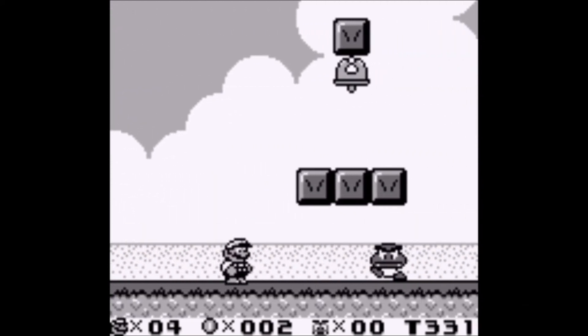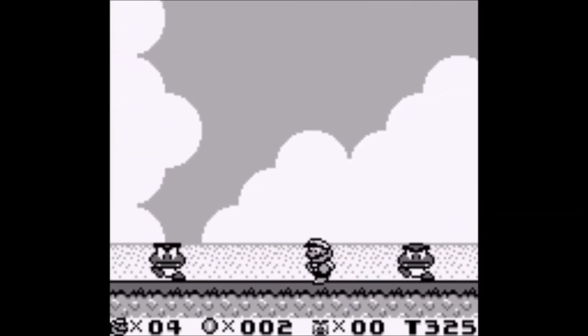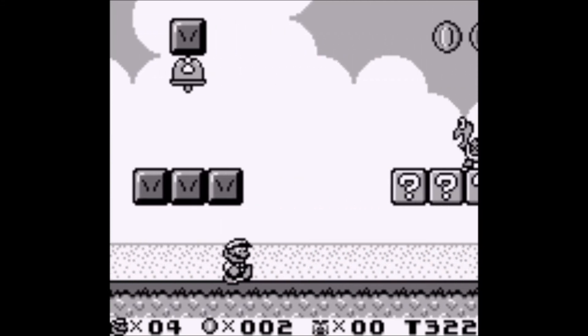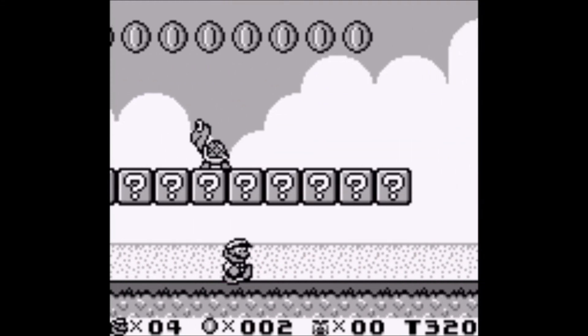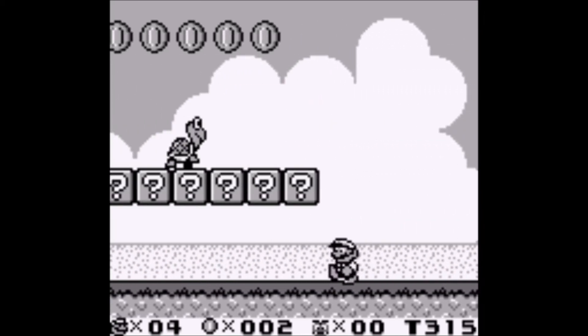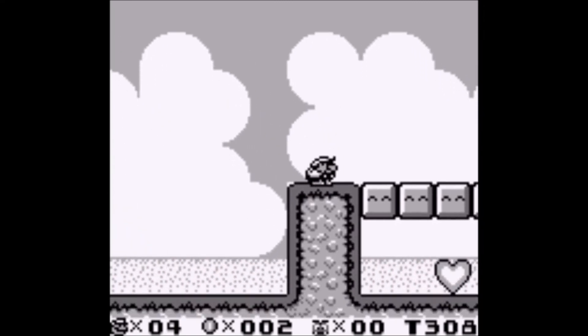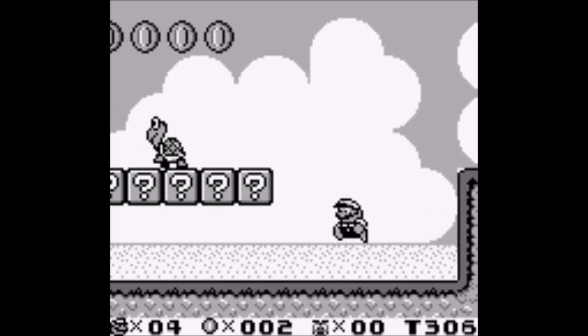I like the physics a lot more than in Mario Land 1, but it's still not quite like a normal Mario game such as Mario Bros 3 or even Mario World — it's far from that. And oh my god, this is the impossible jump. Look at those blocks — how am I able to clear them? I feel like I just can't.